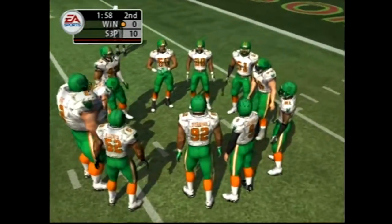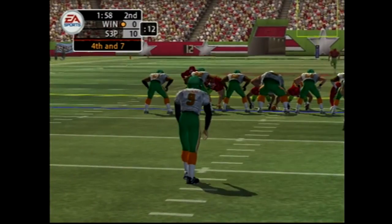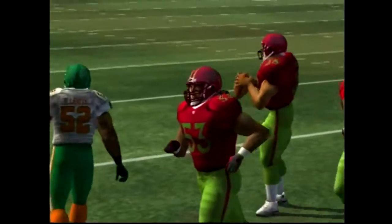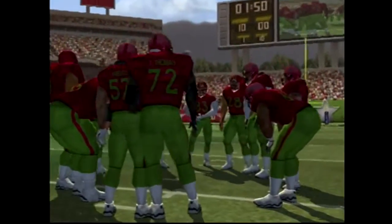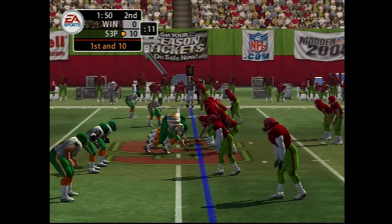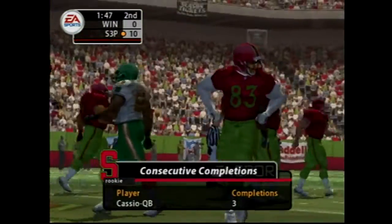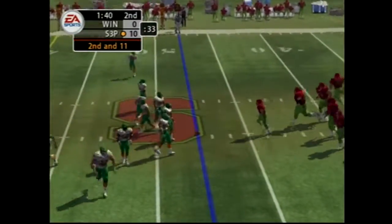So the punt team gets ready as we near halftime. Nothing happening for the offense there — forced into a 3-and-out. Here's the punt from the 47. The defense can't afford to take too many gambles by going for a kick when they should just try to knock it down, but one mistake can lead to a big play for the offense.